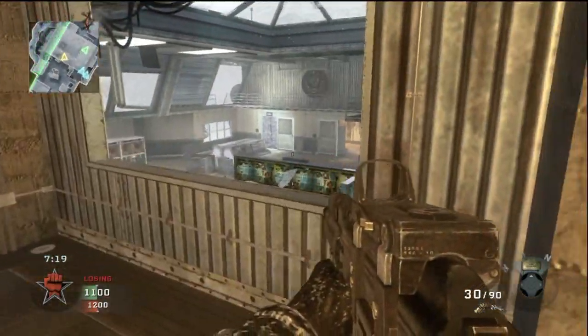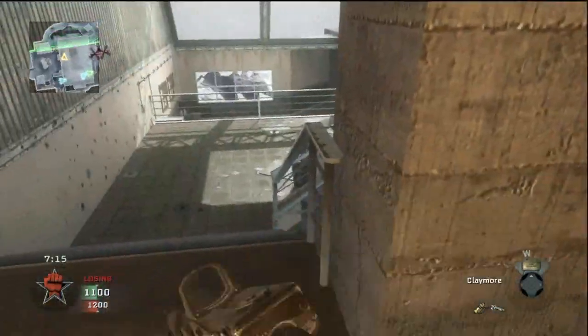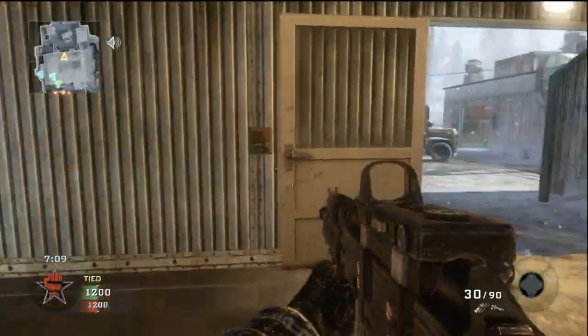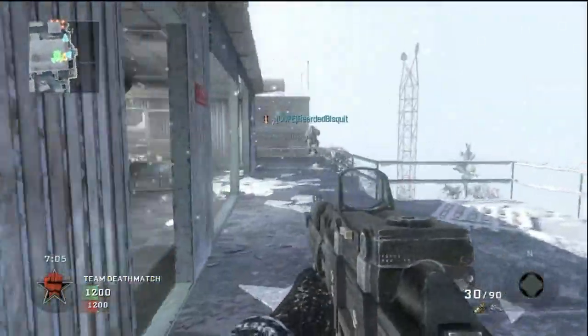Right now we're still running a 3 on 4 — the fourth person hasn't jumped in yet. We're pretty much dead even; they're a kill ahead of us but nothing bad. And now we're even. Having a UAV, or if anybody ever got a blackbird in this game, would be just wonderful.